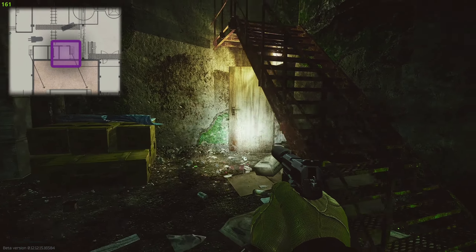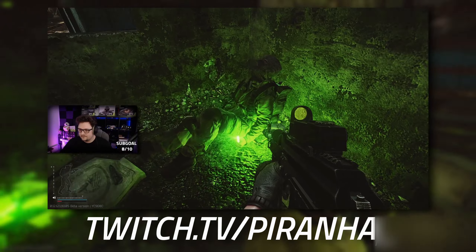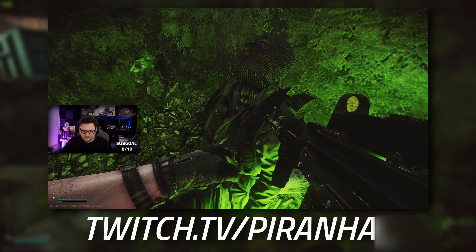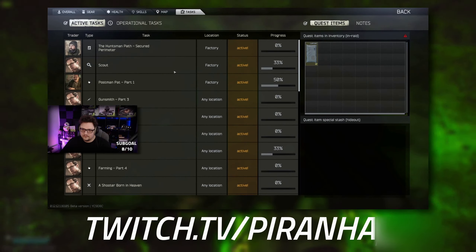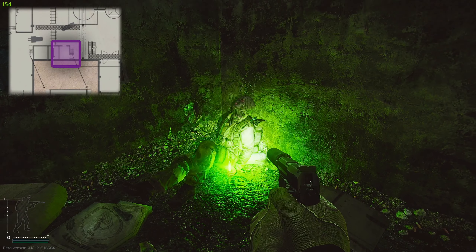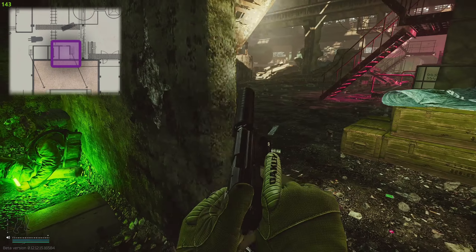You can see this little green chem light. What we're actually going to want to do is head into this little room right here, and there is a dead scav right here. Inside of his jacket is the letter, and that's what you've got to pick up.